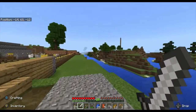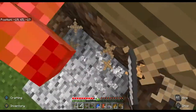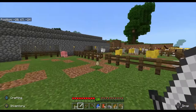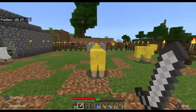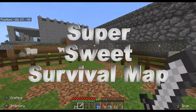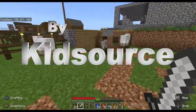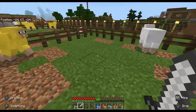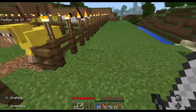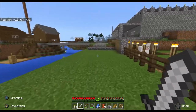So we're going to start out right here at the spawn point. You'll spawn right here in the middle of this little village. The name of the map is Super Sweet Survival — by KidSource, built by KidSource. The name is going to be listed on all the websites as Super Sweet Survival, the triple S KidSource survival map.